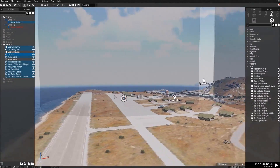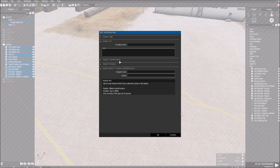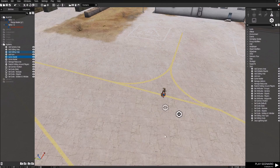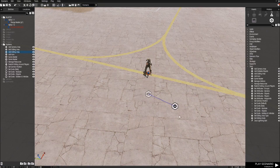You see the ring? That's the area. We can make it smaller or bigger in the size setting. We can also set it within P2, but we still have to sync it to the Game Master.